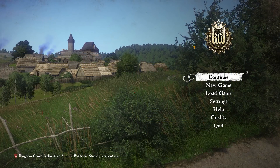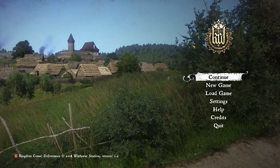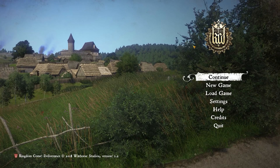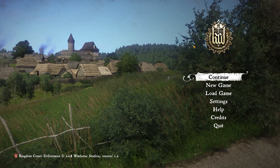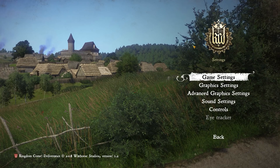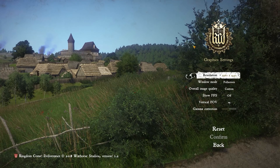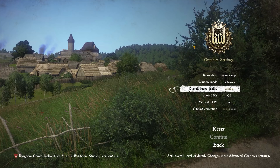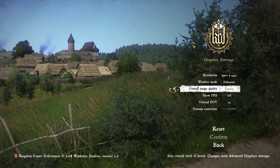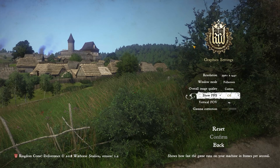We're going to be taking a look at the performance in this game. As always when looking at game performance, I want to start off in the graphics options menu, go over the settings available for tweaking, and also what I was using for my personal testing on the different graphics cards. So here we are in the main menu. We'll go into the graphics options screen where you can set your resolution, change the window mode, and choose between some presets. There is an advanced options section we can go into, and you can also show the frame rate if you want.